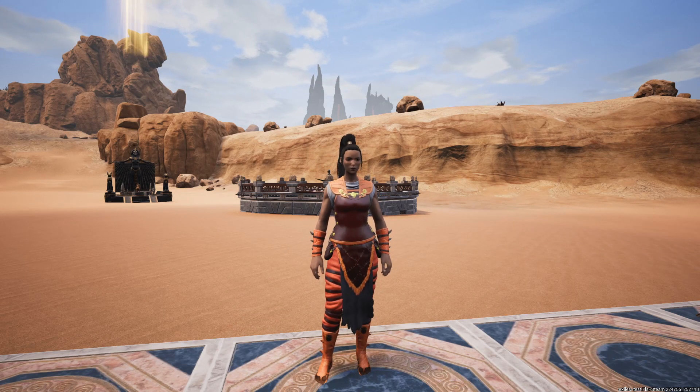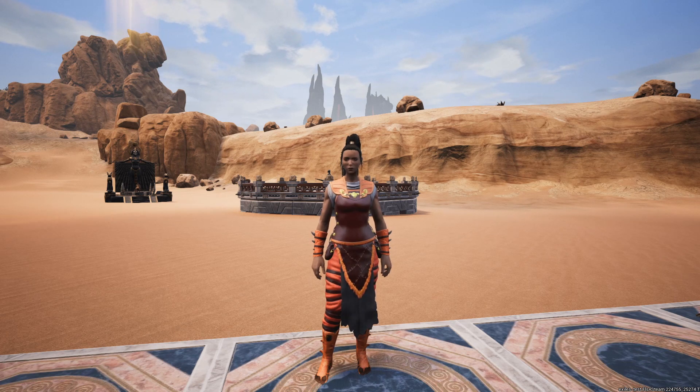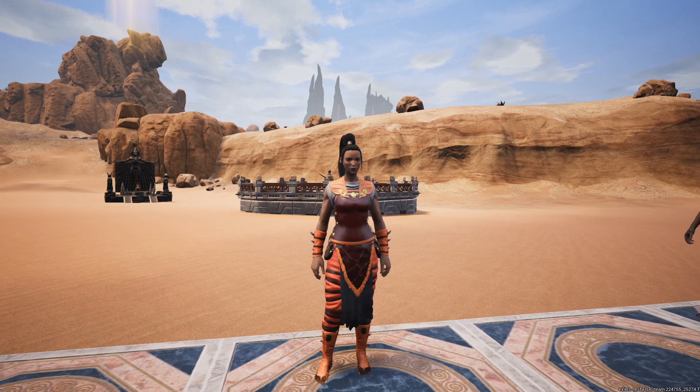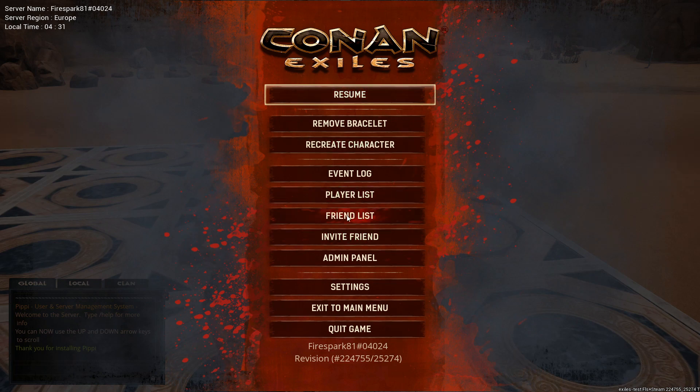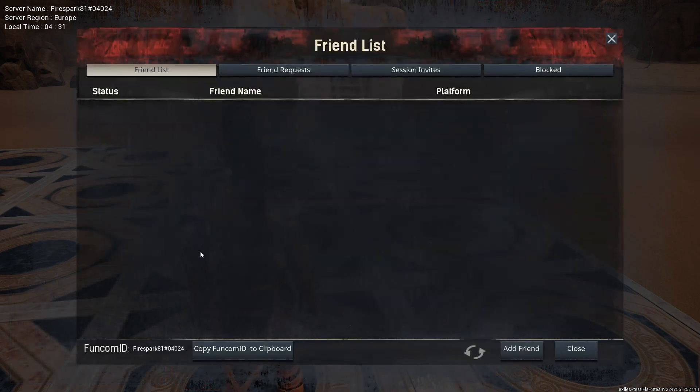The first change is they've implemented what they're calling the Funcom Live Services system, which includes a friends list. If we hit escape and go to the menu, you can see we have a friends list showing friend requests, session invites, and who we've blocked. There's an option to add a friend, refresh the list, and you can see and copy your Funcom ID to quickly send it to whoever. I don't have anybody added yet so I'm assuming it allows you to quickly invite people to a game.